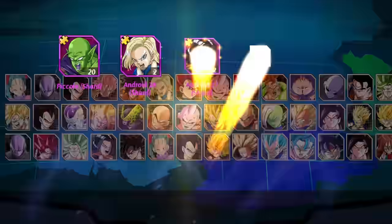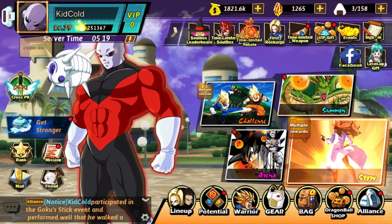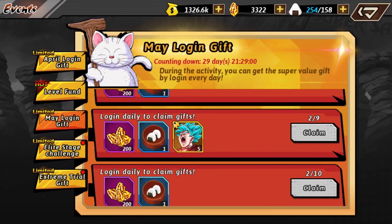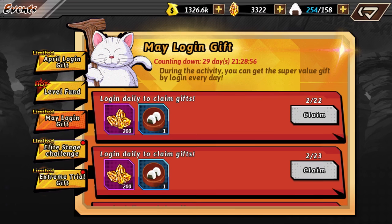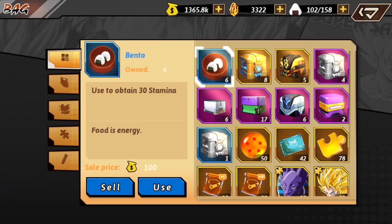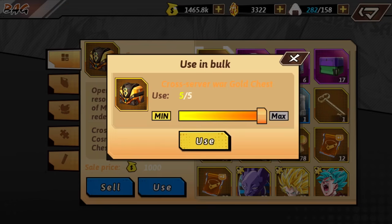We have some Dragon Summoning Stones and we got Piccolo. We also got a Super Badge Soap, so we'll use that on the Gataizumasu. Now they're also doing this May Login Gift — like the April Login Gift, you guys can get Dragon Stones, and they're also giving out on certain days the Super Saiyan Blue shards. I think I have like 50 of those saved up. And if you guys already got him from the semi-annual exchange, it will be more shards for you to start him up higher.